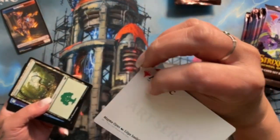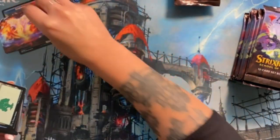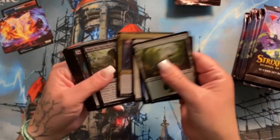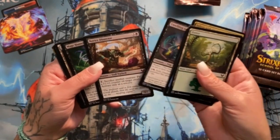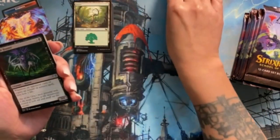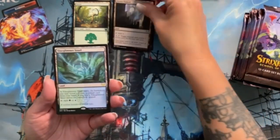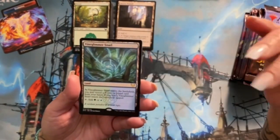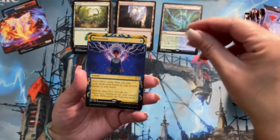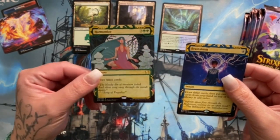Oh, Magma Opus! I'm down for it. Forest that looks cool. For these first few packs I'll skip the commons mostly — it's going to take me a second because there's a lot to look at in the set. I see some Mage Hunter, Access Tunnel, ooh Vine Glimmer Snarl! I've said it before and I'll say it again — anytime I see a rare land I'm stoked. That looks so cool. And a Brainstorm! And a foil Harmonize!